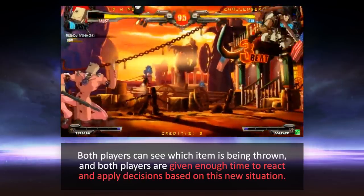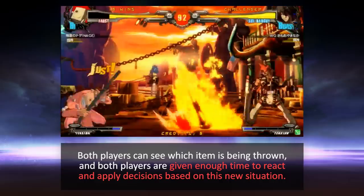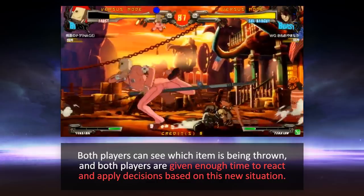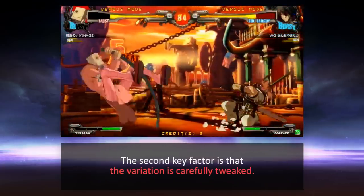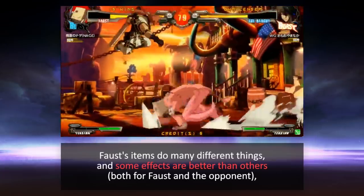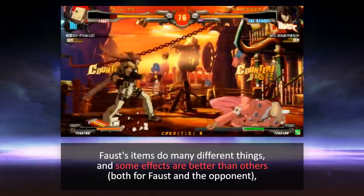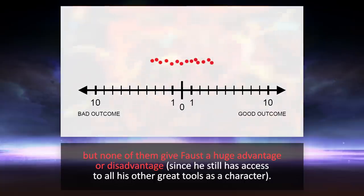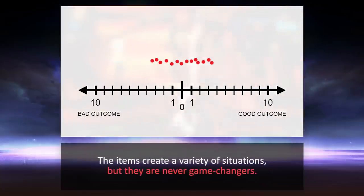Faust's item throw works like this. Both players can see which item is being thrown, and both players are given enough time to react and apply decisions based on this new situation. The second key factor is that the variation is carefully tweaked. Faust's items do many different things, and some effects are better than others, both for Faust and the opponent. But none of them give Faust a huge advantage or disadvantage, since he still has access to all his other great tools as a character. The items create a variety of situations, but they are never game changers.